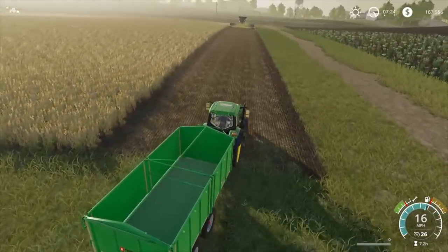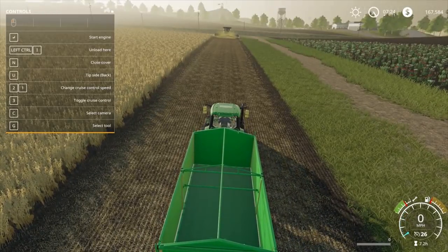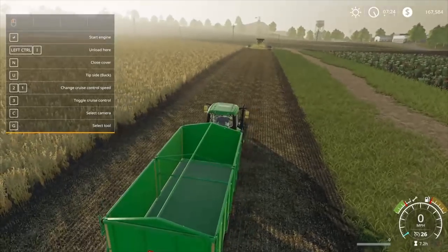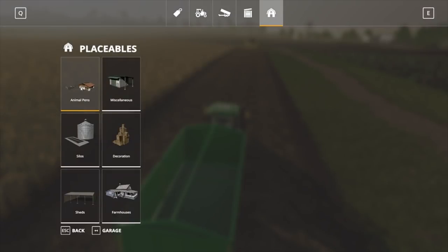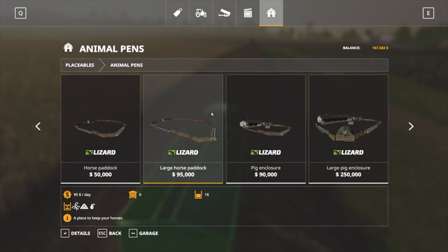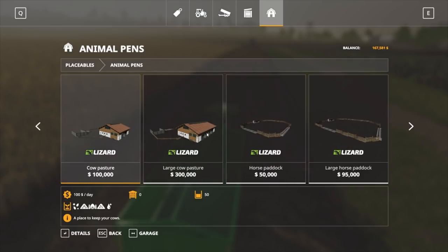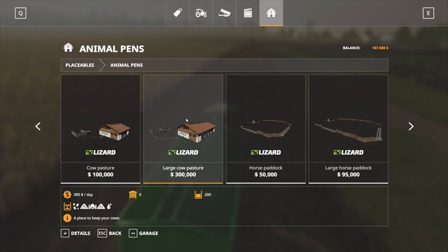We might look at the cows and see what we can do. Early on I don't think we'll be able to do very much, but you never know. Let me bring up the F1 help menu before we try and place anything, because I put down one of the pressure washers and it cost me $95,000 instead of $5,000.